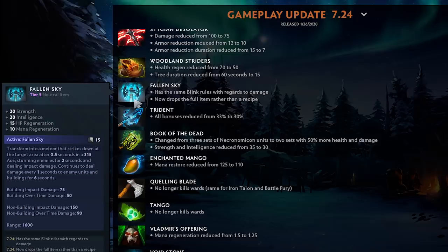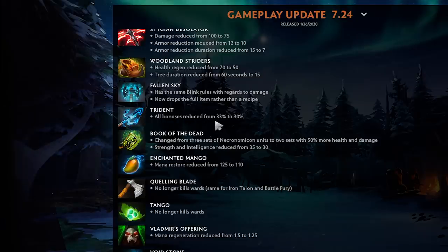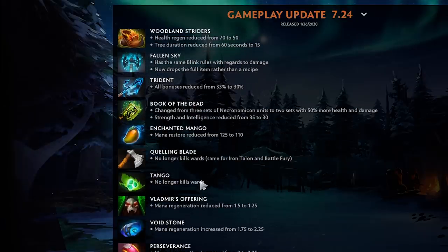Fallen Sky now gives you the full item and has the same blink rules with regard to damage, so it can get canceled — which makes sense. Trident nerfed from 33 to 30, which seems fair. Book of the Dead: instead of three sets of two, it's two sets but they have 50 more health and damage — which seems straight up better. Enchanted Mango mana restore reduced — why did they nerf mangoes? Leave mangoes alone.